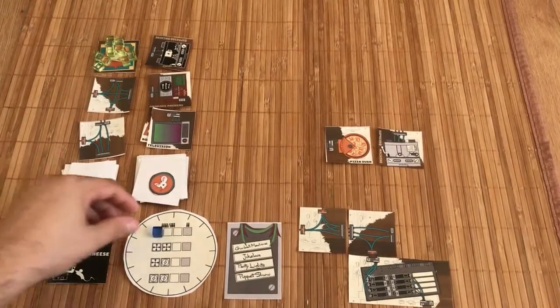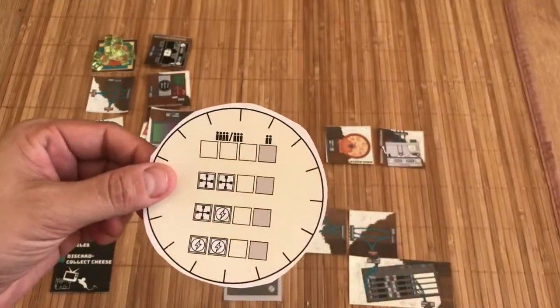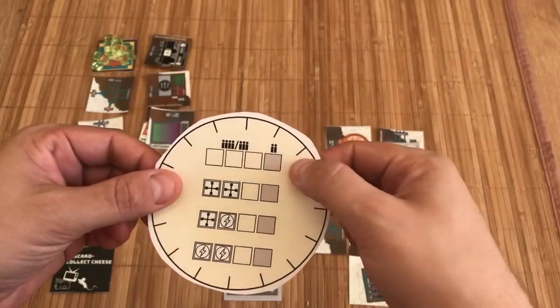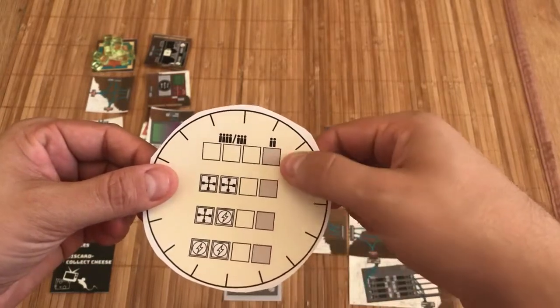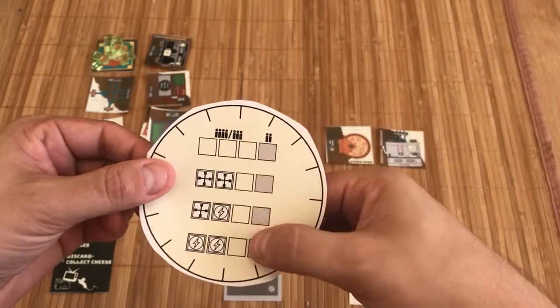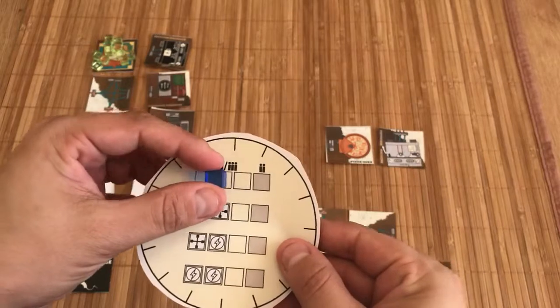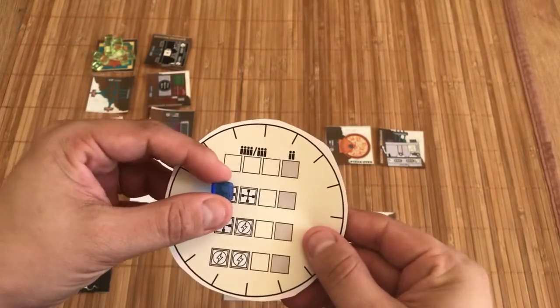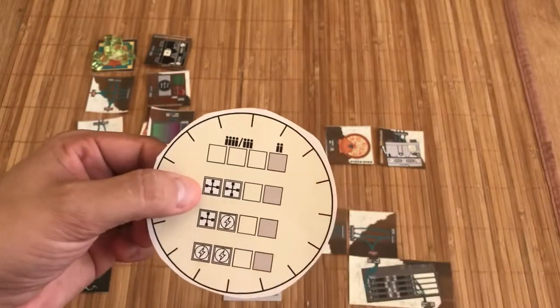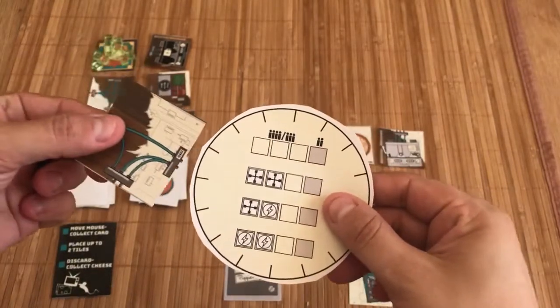How long does this game go on? For two players, you'll play four rounds of four turns each. For three or four players, you'll play four rounds of three turns each. You start the cube here, move it along, then start the next round. This symbol means you deal one new wire tile to each player before the start of the turn, and this symbol with the zap means you draw a new appliance tile.